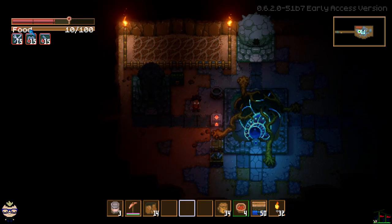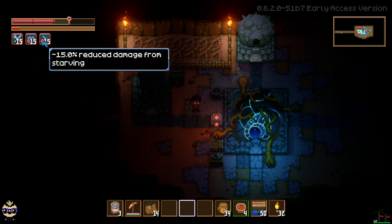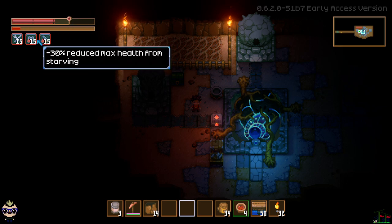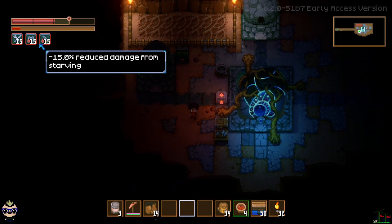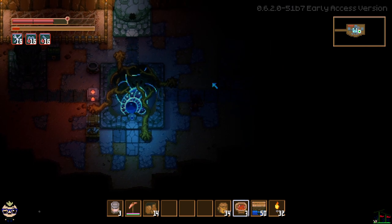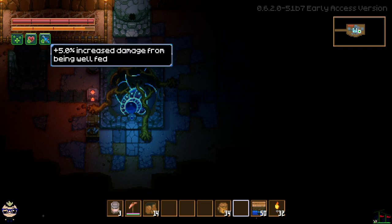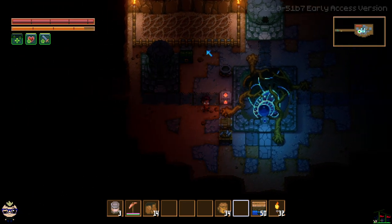If you combine something that gives you a speed boost with something that gives you armor, you can have one food that does both instead of having to eat two separate items. The food bar gives you buffs and debuffs — if you're hungry you get reduced health, reduced damage, and reduced movement speed. You can see I'm kind of sauntering along because I'm hungry. If we go ahead and eat these mushrooms, this bar will start to go up and we'll get temporary boosts because our food bar is really high — now I'm zipping along a little bit faster.